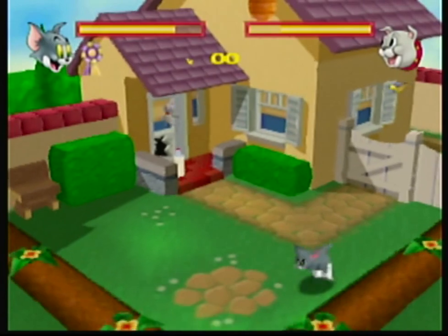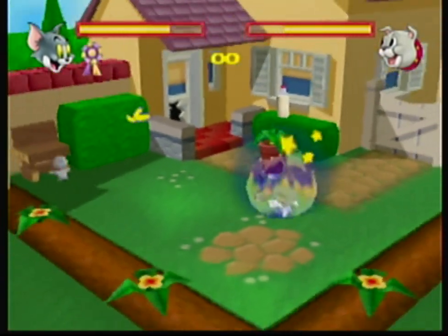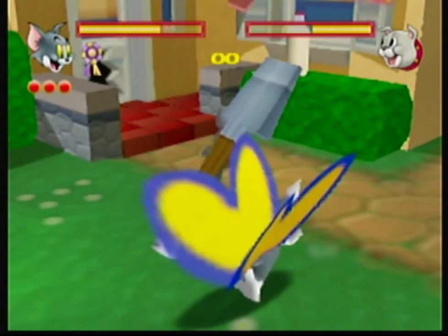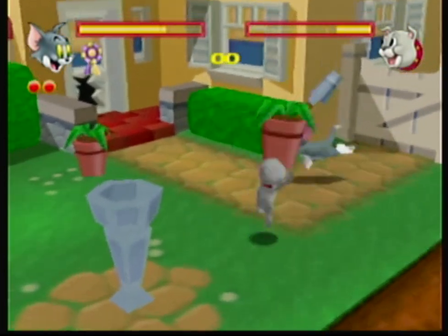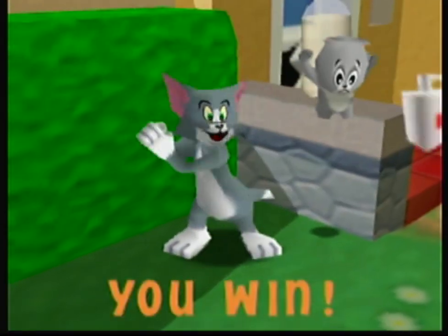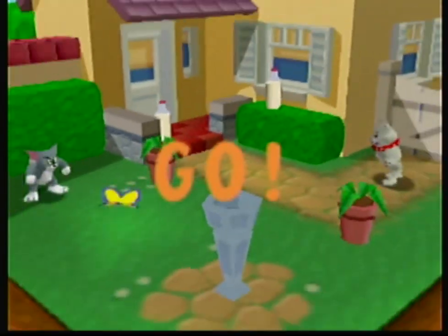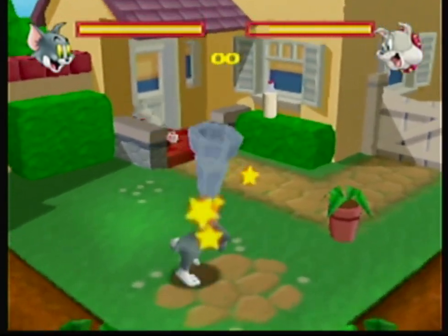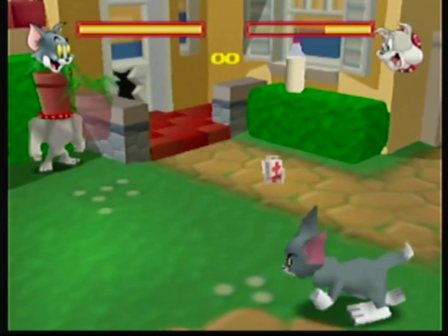Spike — I believe he's actually the most easy character to beat. He's supposedly the strongest character but at the same time has the weakest defense. I don't know why he has such weak defense, but for some reason he does.